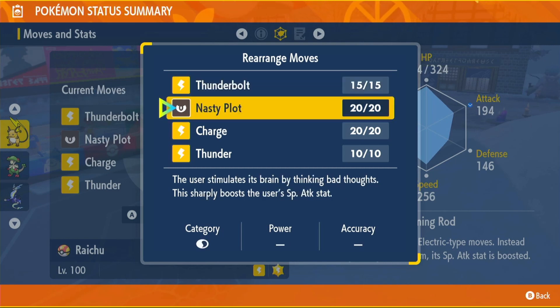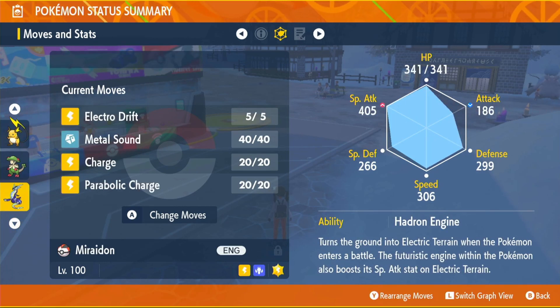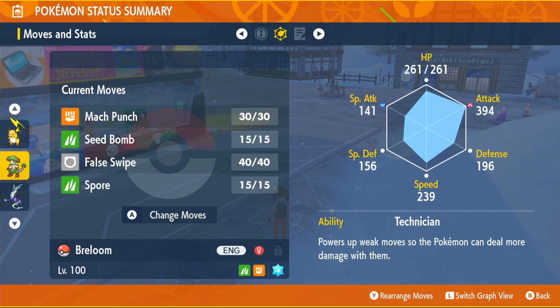This is only a worst-case scenario. Most of the time you will be able to get that Thunder off. Thunderbolt, Nasty Plot, and Thunder you can learn all through Level Up — you don't need to worry about that. The only move we will need to actually learn through other means is Charge. You can actually learn this through an Egg move. But if you did the most recent 7-star raid — which was the Decidueye raid — something tells me you're going to have a Pokemon with Charge. So what I want you to do is get that Pokemon with Charge. For me it's going to be Meowscarada. You can also use Pokemon like Bellibolt or something like that if you don't have Meowscarada. Have that Pokemon in your party, and then with Raichu, I'm just going to forget Charge for now.